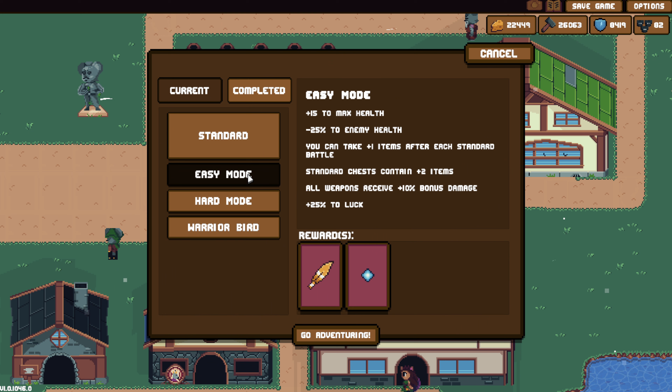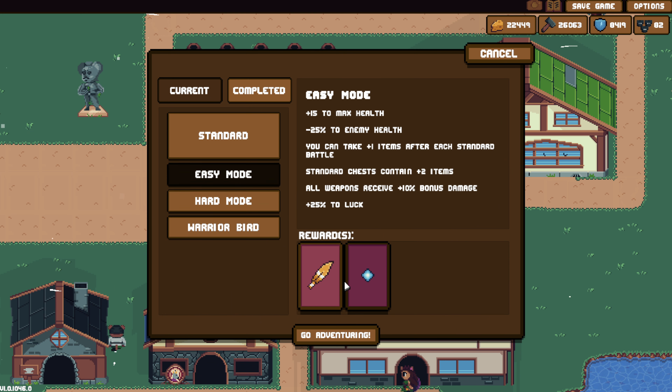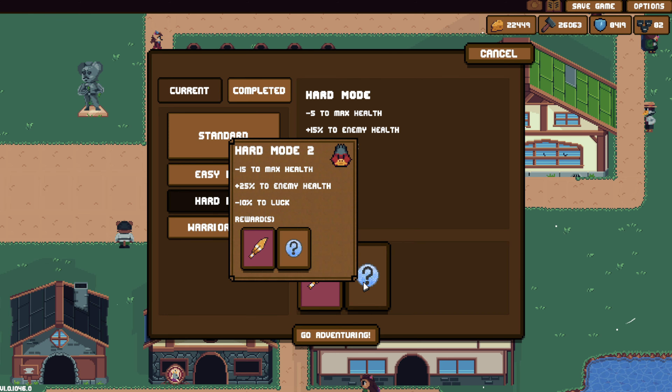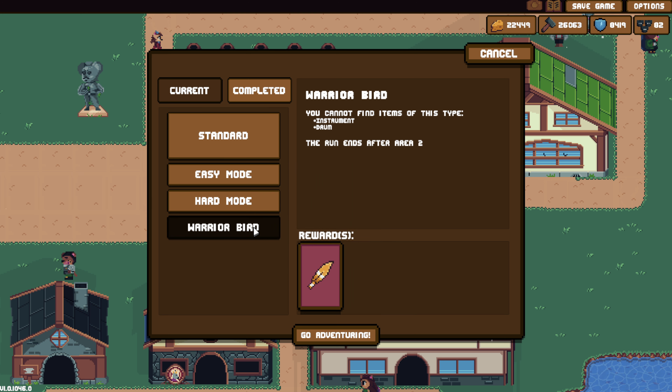So there's easy mode, there's hard mode, and then this one just gives us whatever stuff. It doesn't look like it unlocks anything. This one just unlocks farther hard modes. And this one is his last quest that's different than easy or hard mode. It does run after area 2, so that's perfect for today. But Warrior Bird cannot find any instruments or drums. So let's give it a shot.